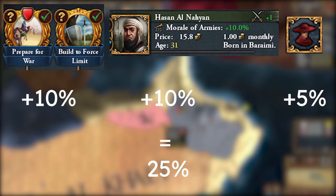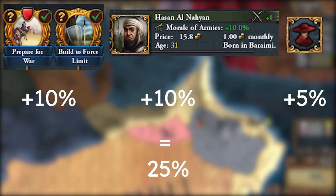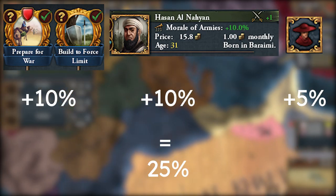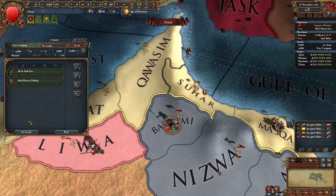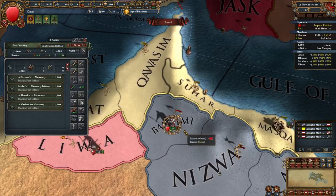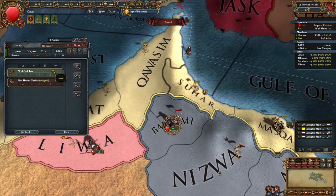Complete these two missions. Now you have plus 15 morale, and maybe even 25 if you could hire a military advisor. You should stack wipe the Ormus army on the first day. Assign the general with siege pips, if you have him, to your merc stack, and the other one to your professional army.